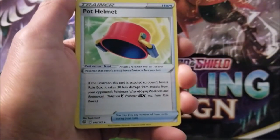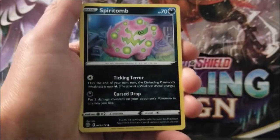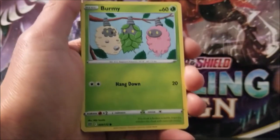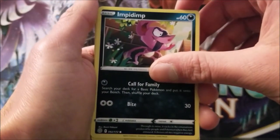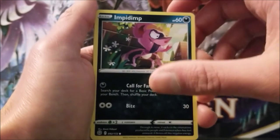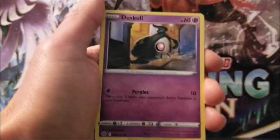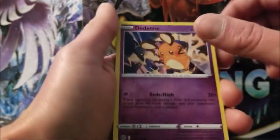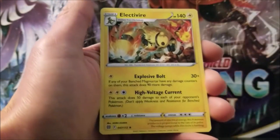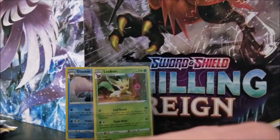Luxio. Pot Helmet. Sigilyph. Spiritomb. Burmy. Implement. Pidgey — I think that's how you say it. Cubchoo. Duskull. Dedenne Reverse — that is just a common. And Electivire, non-holo. Okay, moving on. Next pack.